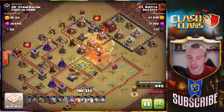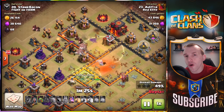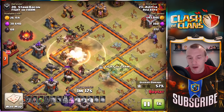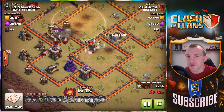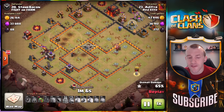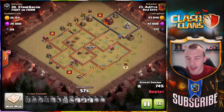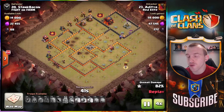Notice how he puts them in separately here to control the pathing, making sure to take out the defenses on the right-hand side before the Hog Riders merge with the defenses on the left. A couple just to take that mortar — the Hog Riders do end up going out there anyway, but as long as you're keeping them together you can use the heal spells effectively. As the Hog Riders come through, there are a few Archer Towers left, but with all those Hog Riders it's not going to make a difference.